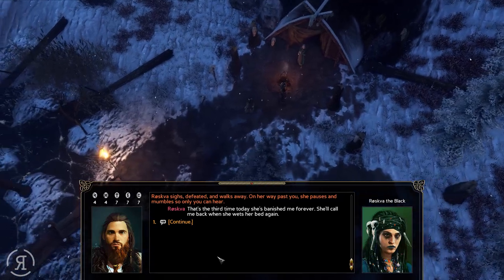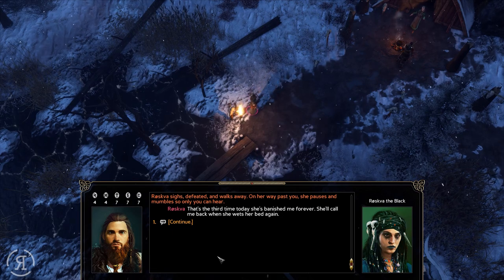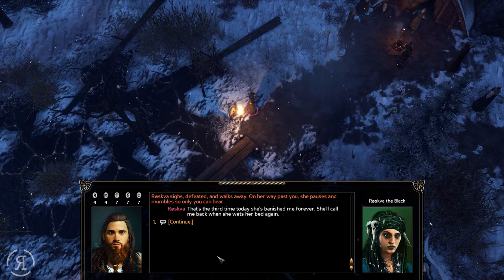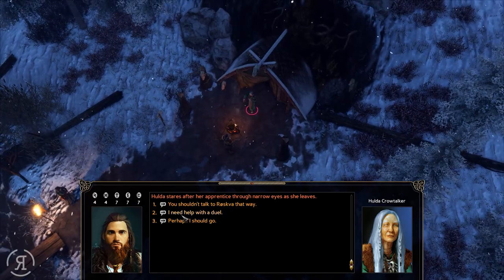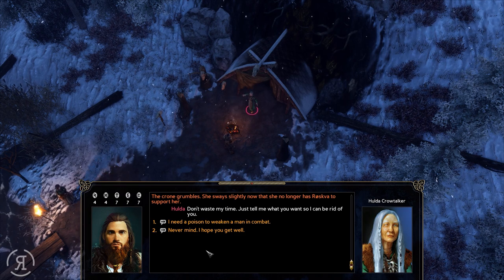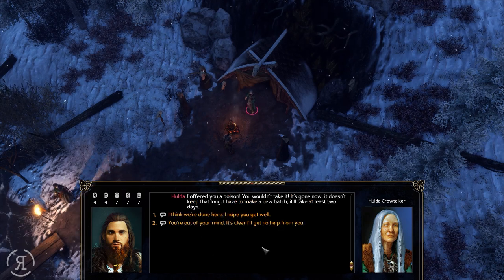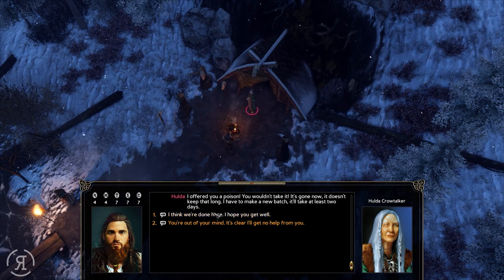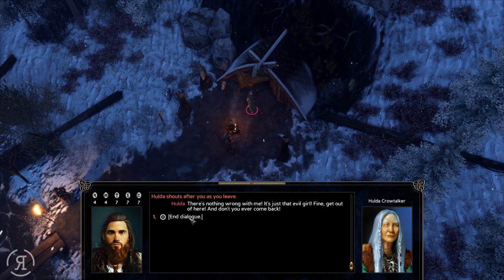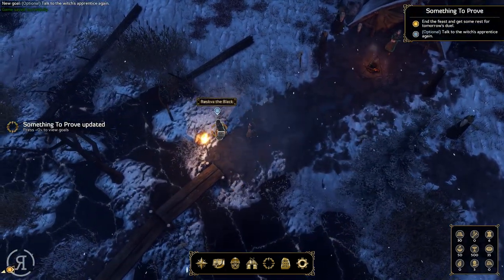Holder grumbles as Roskva walks away. I ask again for a poison to weaken a man in combat. She says she offered it before but it's gone now — a new batch would take at least two days. There's nothing more she can do. I decide to go speak to Roskva instead — maybe she'll be able to help.